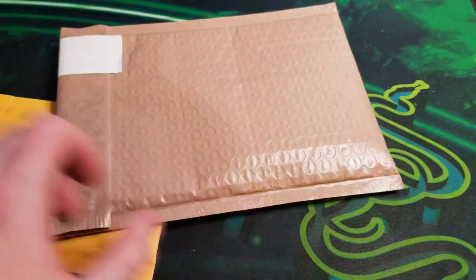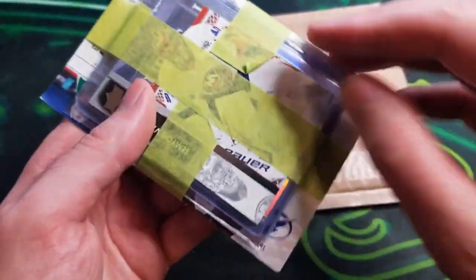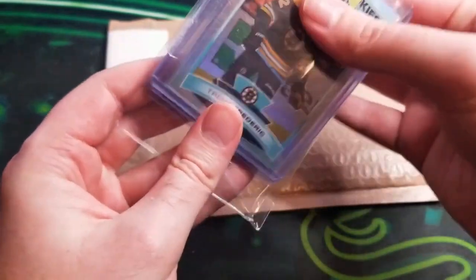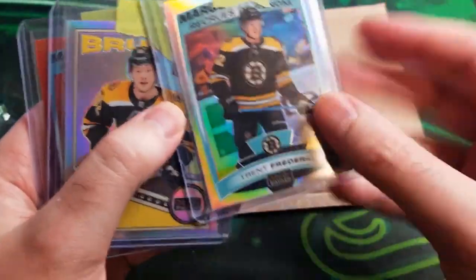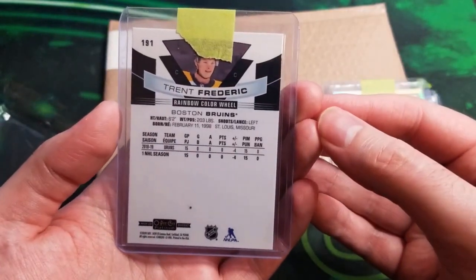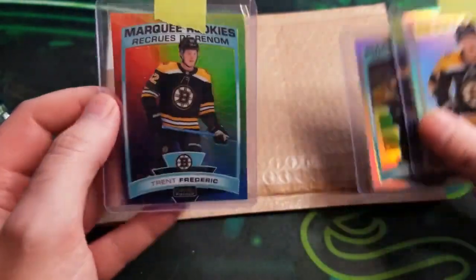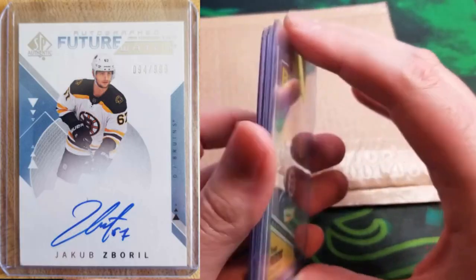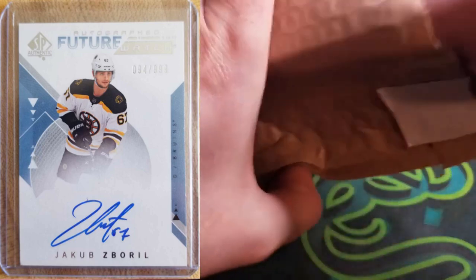Interesting packaging here. This is a Trent Frederick rookie — I was trying to finish off the rainbow. We got the 1920 rookie rainbow, the rainbow tribute, and the color wheel rainbow. These three are in and around $20 value. I traded a spare Zaborl future watch auto I had for these cards.